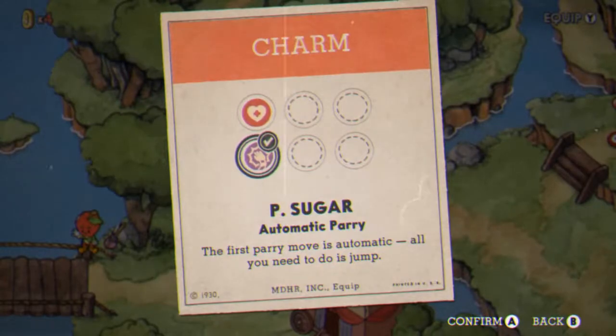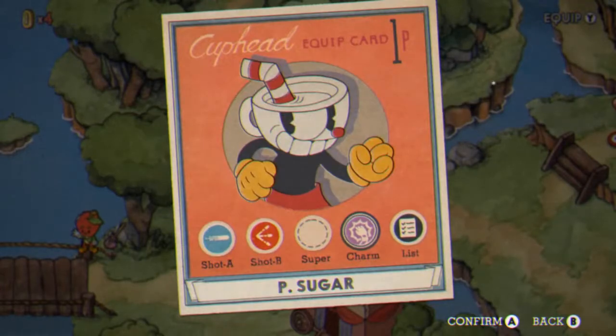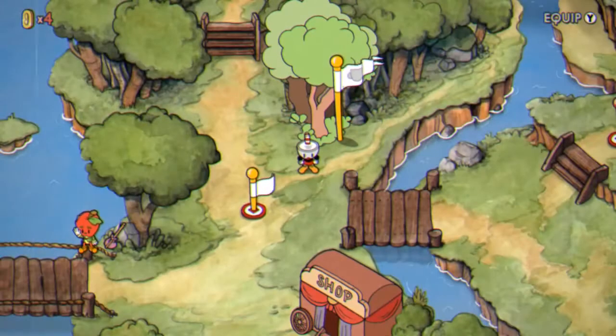Purchase and equip Pea Sugar under the charms menu. I found this useful on this boss because you have one — count them, one — opportunity to get your parries in, and I'd rather not have to start over every time and make a tiny little mistake on it. Now let's jump right into it.